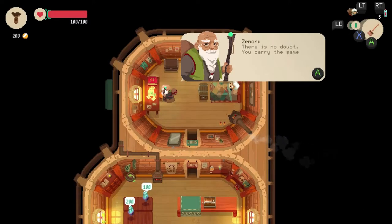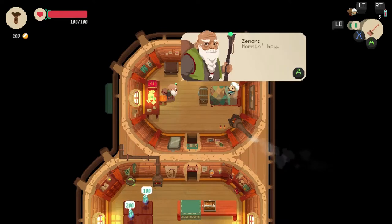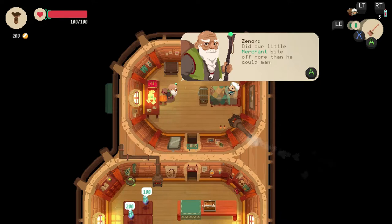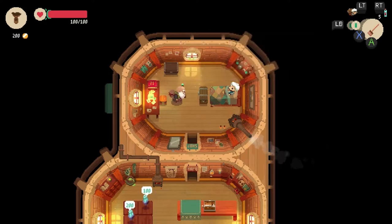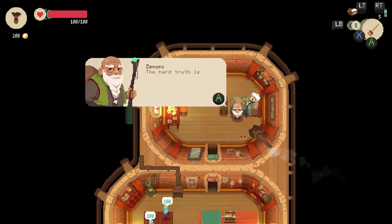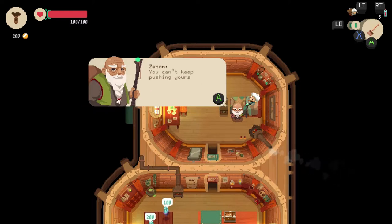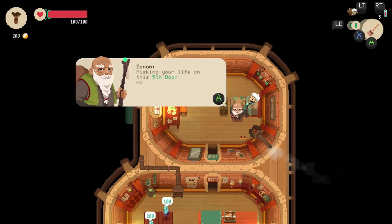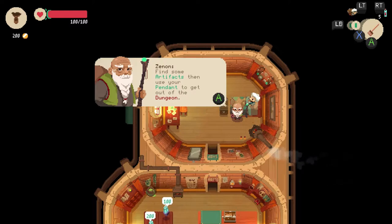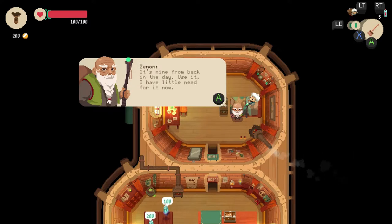He's been obsessed with the dungeons — there's no doubt you carry the same obsession. The hard truth is you are the last of your family, the only one to run Moonlighter. You can't keep pushing yourself like this, risking your life on the fifth door nonsense. We literally need to find artifacts to sell and leave — he doesn't want us to go too deep into it.